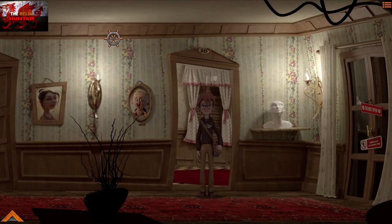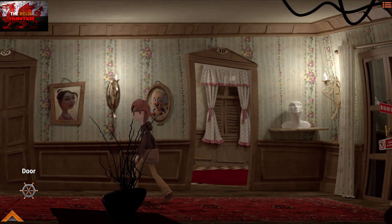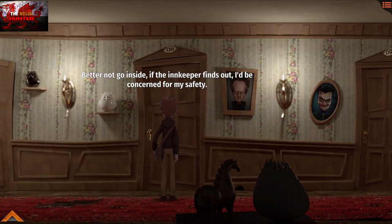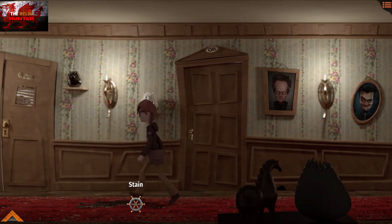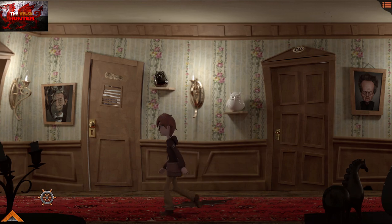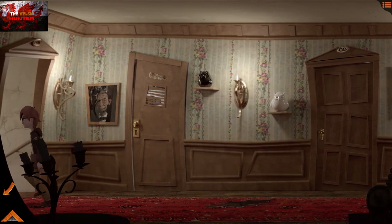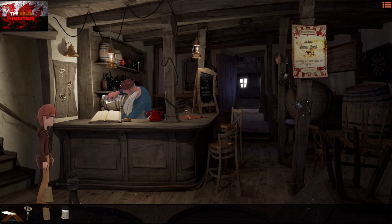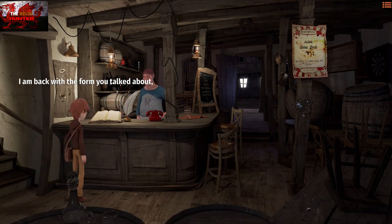We have to go back, all the way to the left, and then back down the steps. Go into your inventory and give the innkeeper the form by dragging it over to him. A little bit of dialogue is going to happen — just smash through it and go through each individual option.